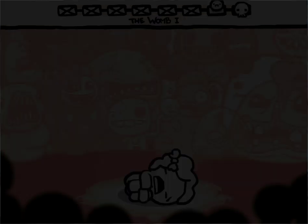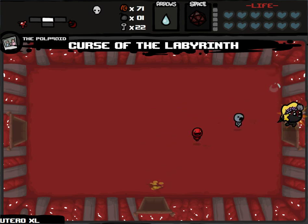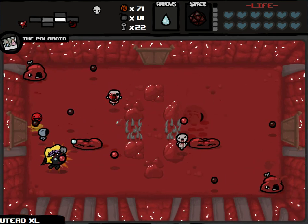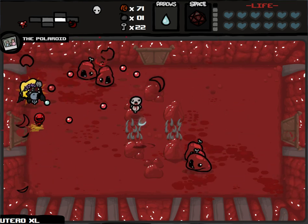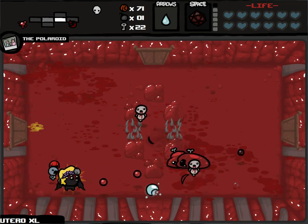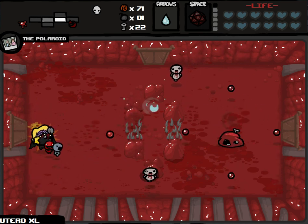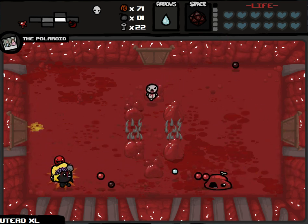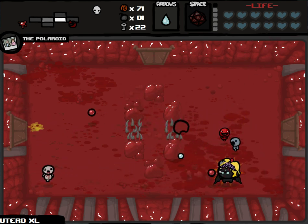Yeah — pink screen, like I said. And we did get Curse of the Labyrinth, which just means that once I find one boss, I've found both of them, and I don't have to worry about doing a second floor. Womb XL is one of the best floors, simply because you have to do less than one floor's worth of rooms in a lot of cases to fight both bosses and clear both floors.